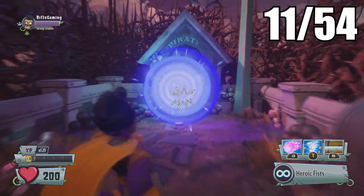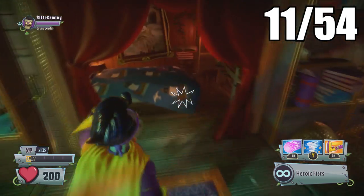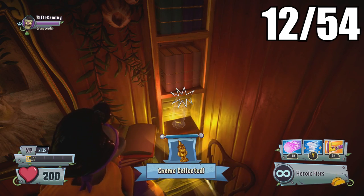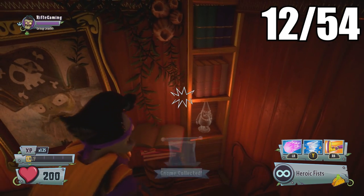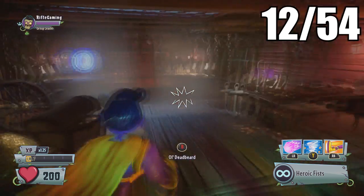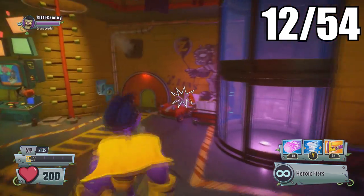Now let's take out the gnomes in the zombie portals. It doesn't matter which one you go into first, but I'm going into the Sea Captain's one first. His will be located in his bedroom on his shelf — and there's actually a Rose stuffed animal in his bed too.